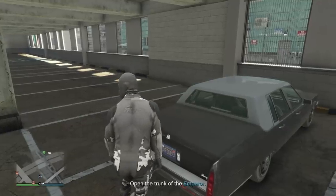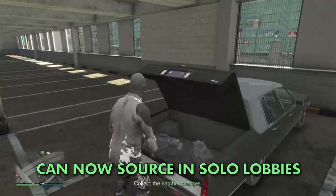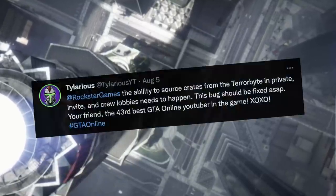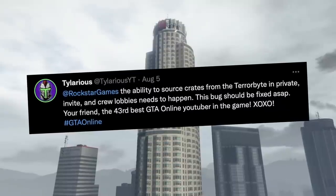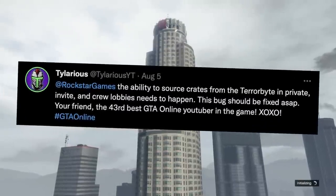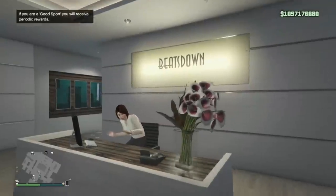It's worth mentioning that since the update, you can source crates in a solo or friend lobby rather than under constant threat in a public lobby. Loading in directly to your CEO office is so much faster than accessing your computer in the Terrorbyte to source crates from a public lobby.